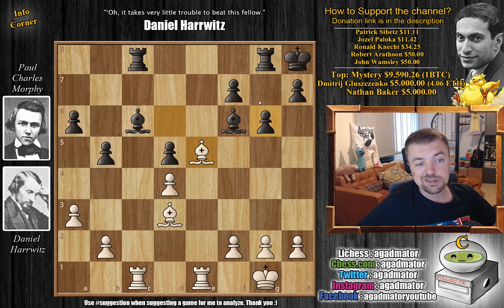Morphe decides to go for king to g7. Lowenthal takes an opportunity to scold Morphe for his decision, saying that capturing the bishop is the way to go in this position and then Harvitz couldn't really push for any advantage. It's a very interesting and bold claim — the engine says both moves are maybe of equal worth, and if the engine has to pick a favorite, then capturing the bishop is the engine's favorite. So Lowenthal is definitely onto something. But in normal terms for humans, king to g7 is also very playable. King to g7 by Morphe.